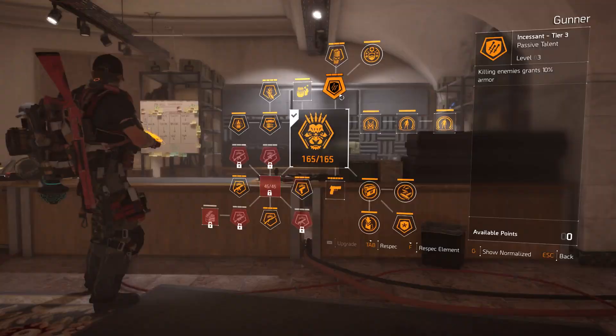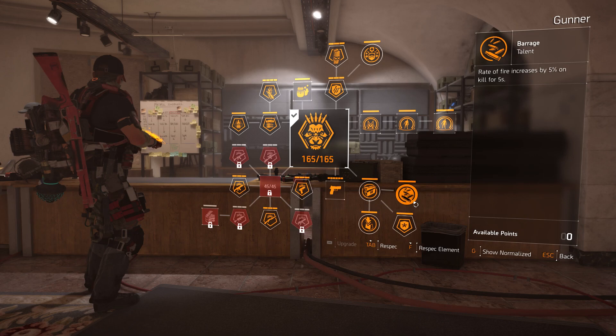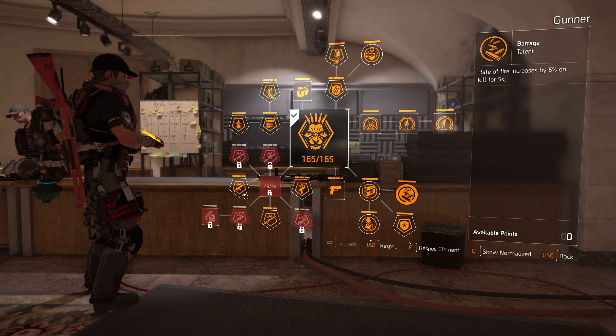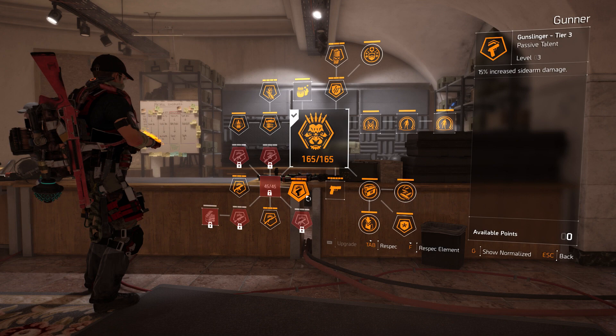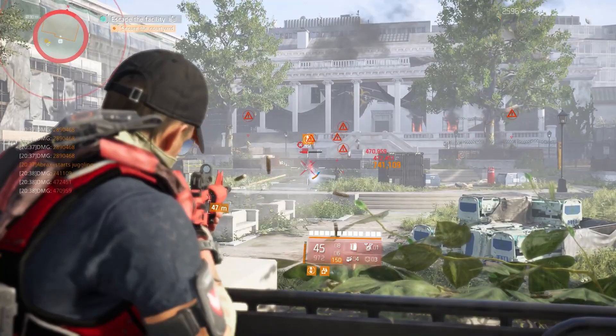Whenever I put a build together around an assault rifle, my go-to specialization is always the gunner spec. This gives us 10% armor on kill, which is very handy with Glass Cannon; 5% increased rate of fire for five seconds after a kill; 10% weapon handling while not moving; and an extra 50% reload speed every third reload. For the weapon damage rolls I have these set to assault rifle, shotgun and pistol, but if you're using a different weapon type make sure to adjust these depending on what you're using.